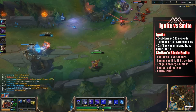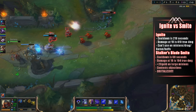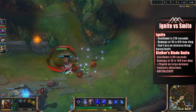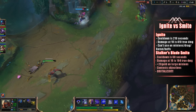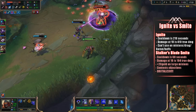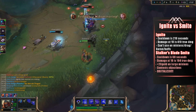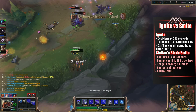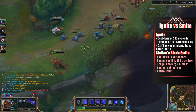Taking a quick look at Ignite: its cooldown is 210 seconds, which is just over 3 minutes. At level 18, it can deal 410 true damage over about 5 seconds, which is pretty impressive, but you cannot use it on minions, dragon, or baron — it's limited to champions only. Taking a look at the Smite upgrade with Stalker's Blade, the cooldown is only 60 seconds. The damage at level 18 is only 164, which is about a third.